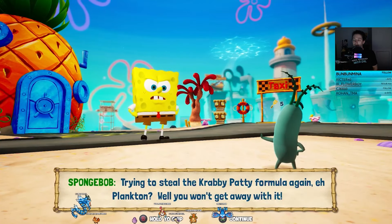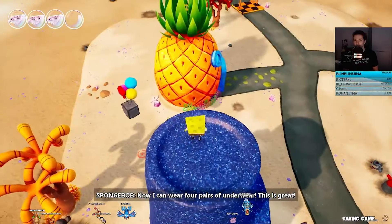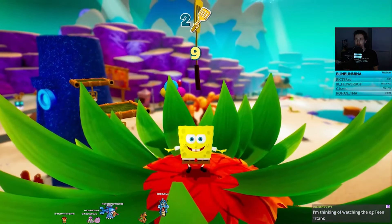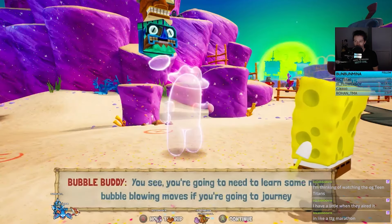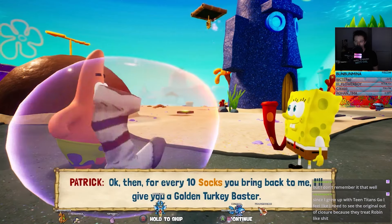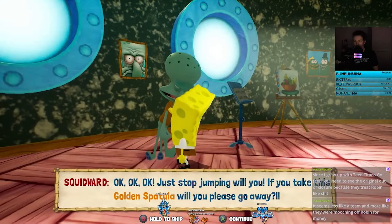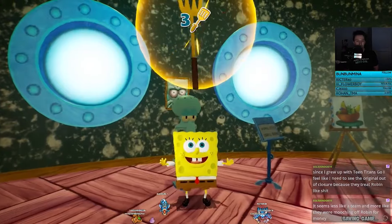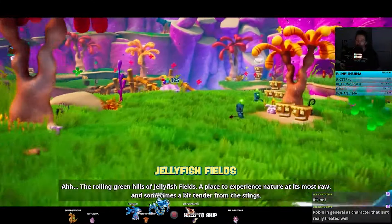Heading outside, Plankton is confronted by Spongebob. On top of Squidward's house, we grab a pair of gold underpants to increase our HP. We grab our second gold spatula on top of Spongebob's house. We meet Bubble Buddy and he teaches us the bubble jump. Meeting up with Patrick, he gives us another fossil and lets us know for every 10 he'll give us a gold spatula. Our best buddy Squidward is not too happy with us being in his home, so he gives us a gold spatula to get out of his hair. We take a taxi to our first destination: Jellyfish Fields.